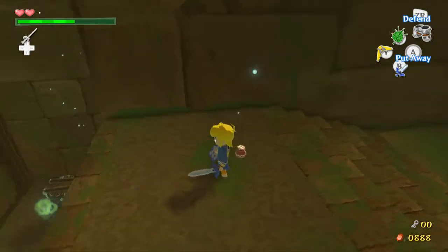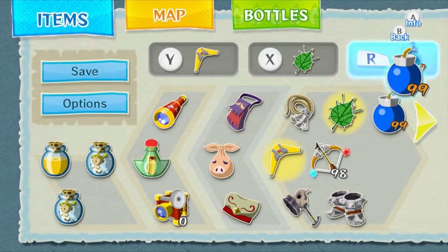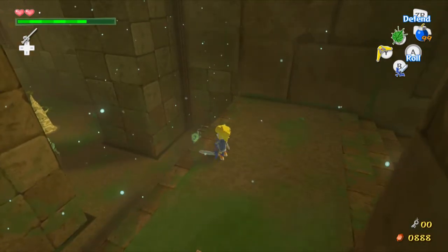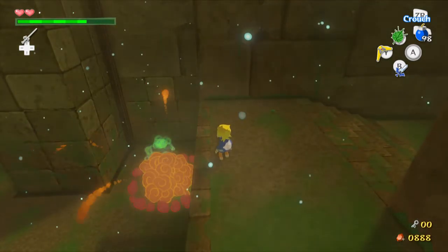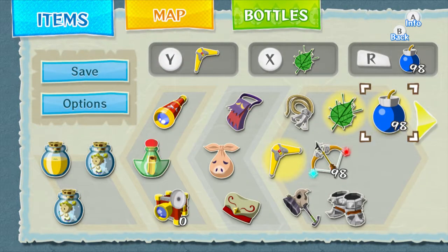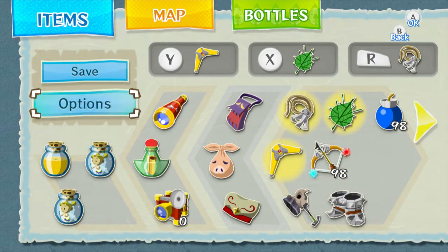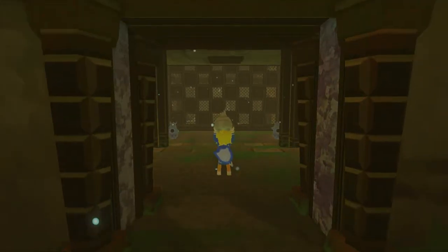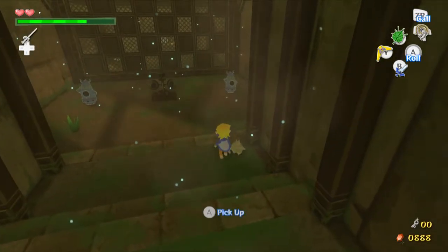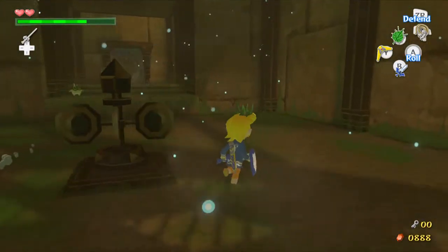This is the most Deku Leaf heavy dungeon we've had since the Forbidden Woods. You can also burn this with the fire arrows, but from being up here you want to just throw a bomb. I'm surprised I was close enough to break the wood over it. Yeah, you can destroy that with a bomb or with fire arrows.